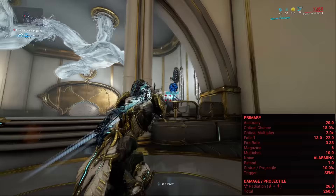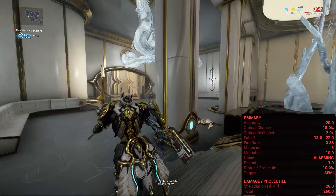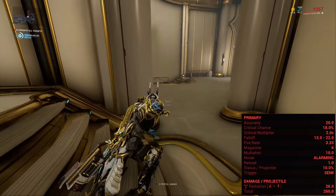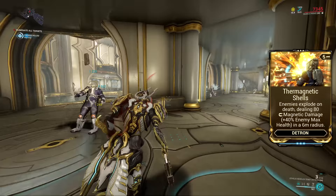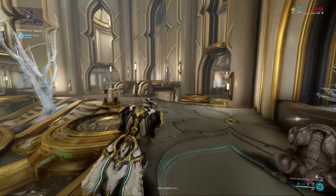Outside of that, the crit chance is 18% which is not too bad, it has a standard 2x crit multiplier, good fire rate, 6 rounds in the magazine with crazy multi-shot — it fires 10 pellets at base. It has a lightning fast 1 second reload and actually very high status; 10% with 10 pellets is very high. On top of all of that, it also has access to the Detron-specific Thermognetic Shouts, which makes killed enemies explode dealing 80 magnetic damage plus 40% of the killed enemy's maximum health in a 6 meter radius.